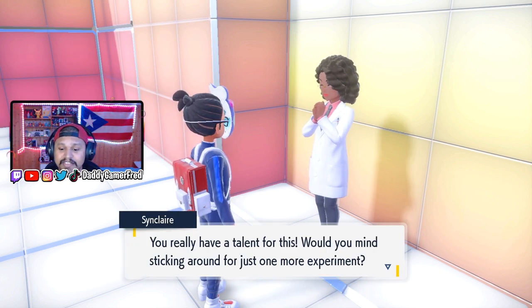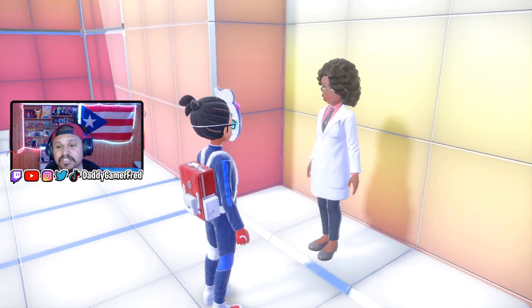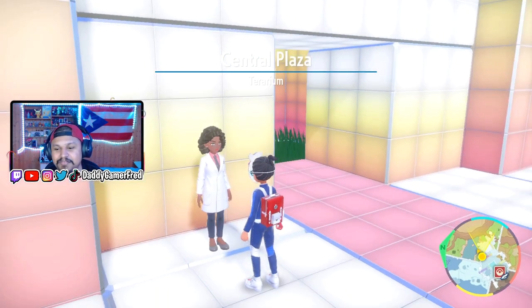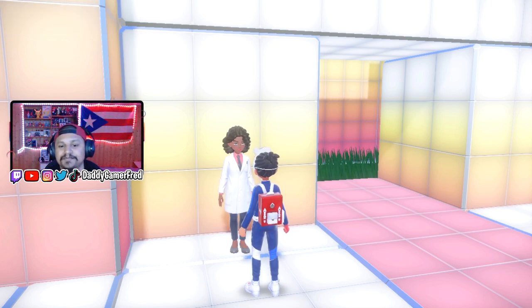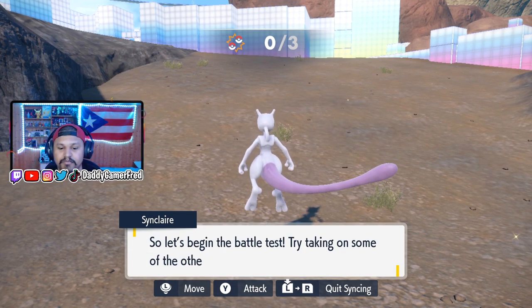She says 'you really have a talent for this — would you mind sticking around for just one more experiment? It'd be a bit more work than the last one, but I'll give you something really nice afterwards.' This is going to be the second and I think the last experiment you need to do. She says 'okay, let's get Shinkronizing!' and then she throws you into the mind of your Pokemon again, and you have to defeat three Pokemon.